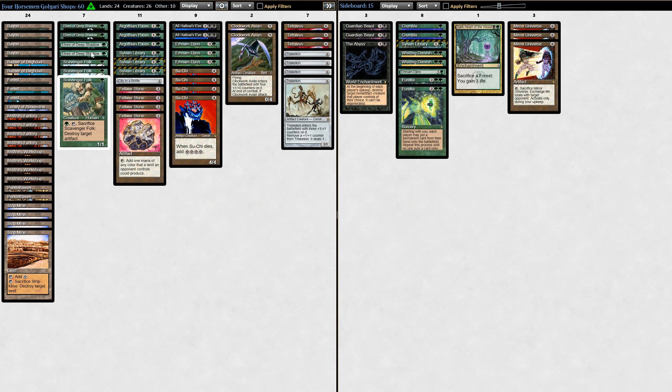He has four copies of Elves of Deep Shadow, which is like the Llanowar Elf of the format. He has three Scavenger Folk to kill off the early Ivory Tower, so you can't just sit on that with Land Tax in play. He has four Felwar Stones, three copies of Argothian Pixies, and three Sylvans — tons of powerful, impactful things to do early. So he can just ignore Land Tax. He can go turn one Forest, Elves of Deep Shadow, then tap both and cast a Felwar Stone, ramp all the way up to Su-Chi and Erhnam Djinn. And if you're just sitting there trying to play the Land Tax game against him, you'll be so far behind.